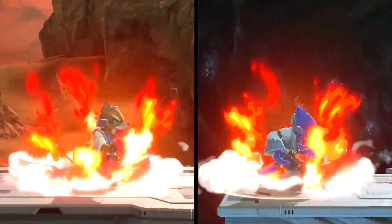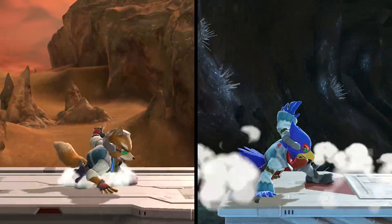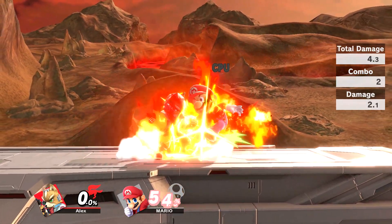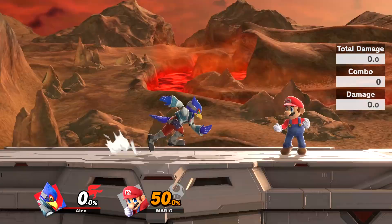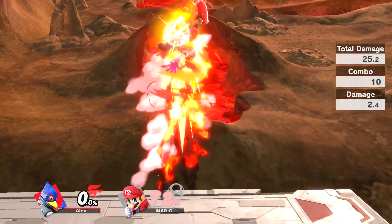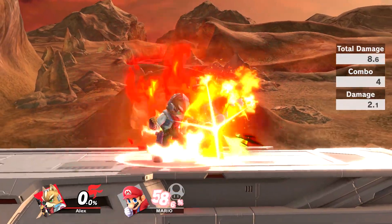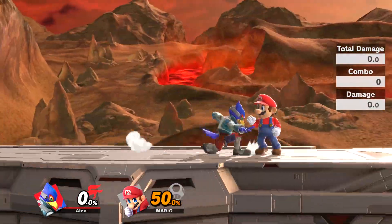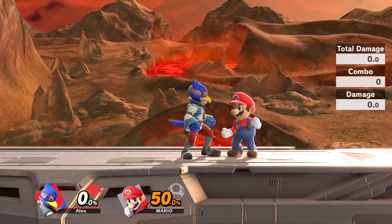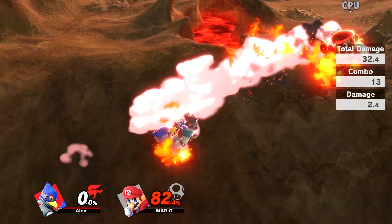Lastly, their up specials are the same type of attacks but still have some differences. Fox's attack goes a bit farther than Falco's. When used as an attack, both characters emit a fiery aura that'll hurt nearby opponents before launching themselves in the chosen direction. After takeoff, Fox's attack is a single hit which deals more knockback. However, Falco's move is a multi-hit, which can deal way more damage if you manage to land every hit, but the knockback is very weak and has virtually no KO potential.